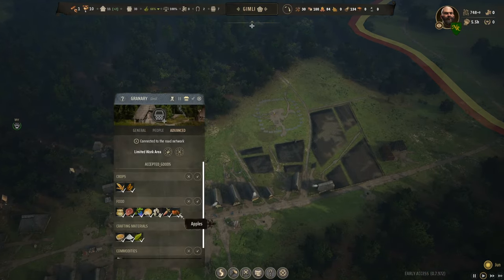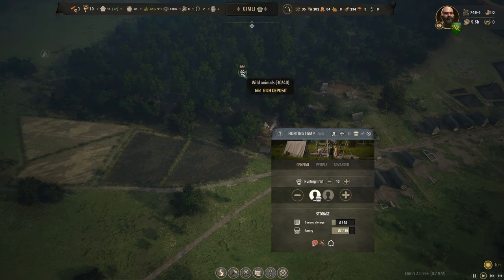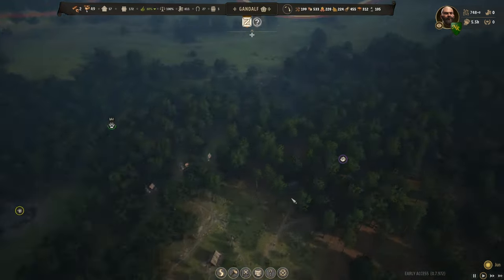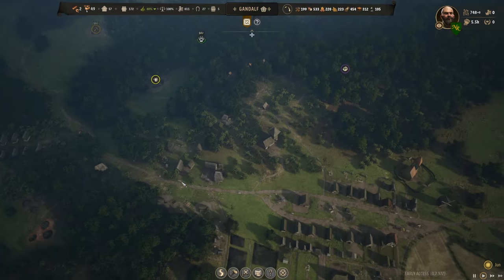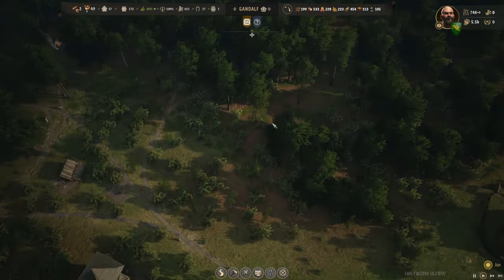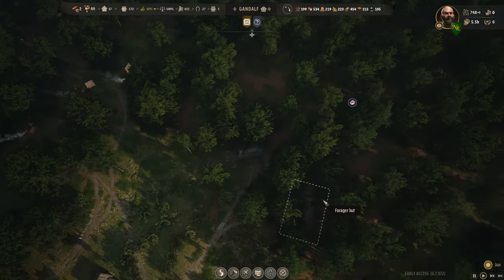Do we have meat still coming in? Yes, doing fine. Over here — forty-five and forty-one, at least still in business. But this is sixty-four and sixty-two — we're still not able to empty them. I guess we need a third pantry or forager hut. It took three to make the meat work. There's a 'work area not available' warning — that's you guys. We had specialized you into a specific area.